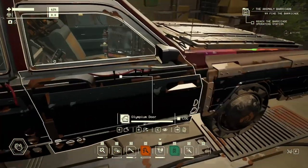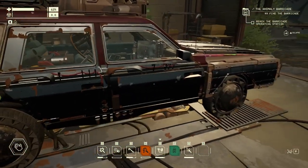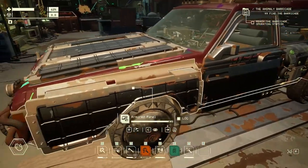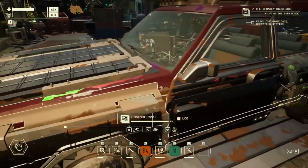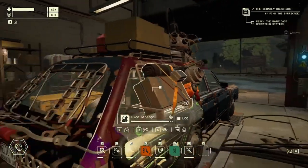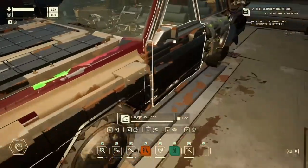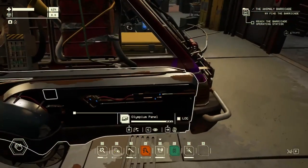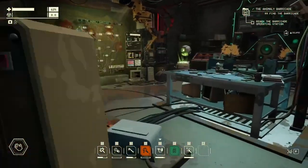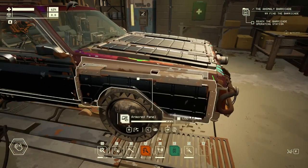I also got some Olympium gear that helps with impact and explosions. I have armored panels and some anti-corrosive, though I don't go through corrosive that much. I still have some lead-lined stuff — maybe I should put more lead on. But yeah, we're gonna go to the anomaly barricade. I'll see y'all when I get there.